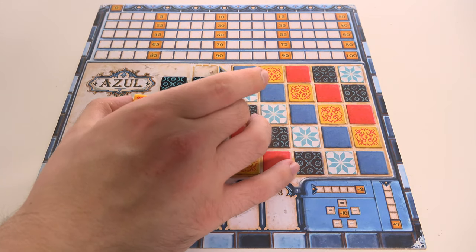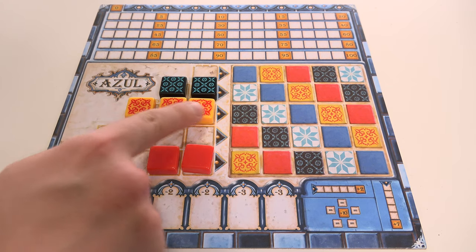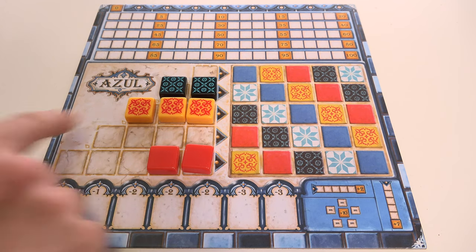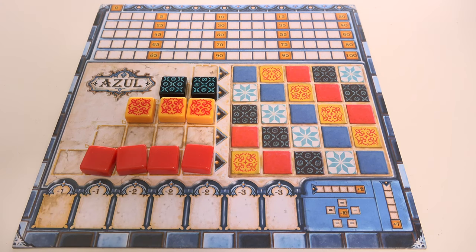When you claim tiles you must add them to one of the rows on the left of your player board. You can only add the tiles you claimed that turn to a single row, but you can choose which row to place them in — except in later rounds when you can't place tiles in a row which already has a tile of that colour on the wall. You're aiming to fill an entire row with tiles, filling the spaces from right to left. If a row already has one colour in it, you can't add tiles of another colour to the same row.